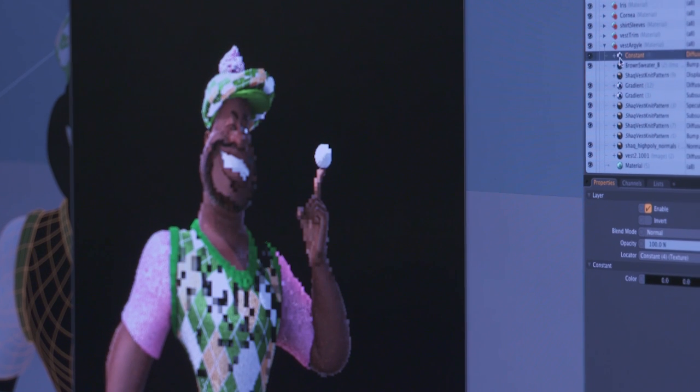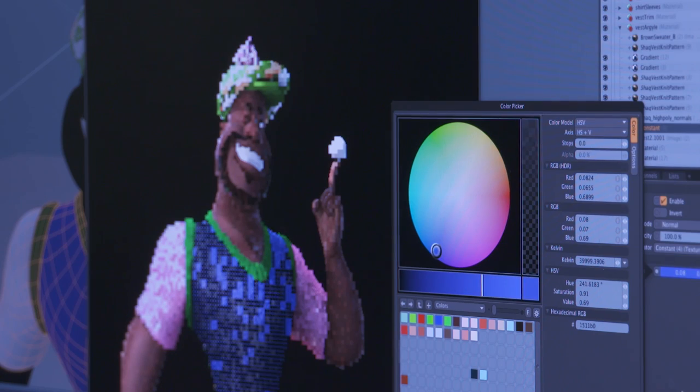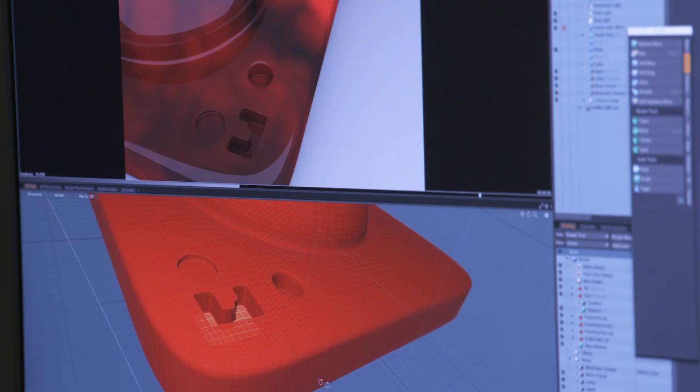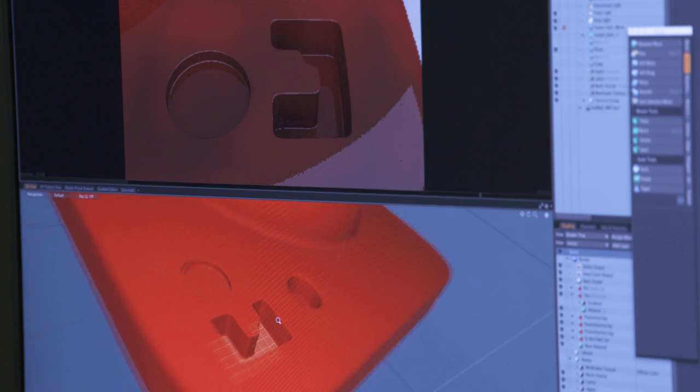We were looking at the technology we were going to use for Shaq. We decided we had to come up with a pipeline that would actually work. Since we really have never done a game similar to this, I did a test to decide which software we were going to use. We tried doing renders in Maya and in Modo. The renders were for the web-based game, which is all PNG sequences. Our render times in Maya were 3 minutes per frame, and our render times in Modo were 33 seconds per frame.